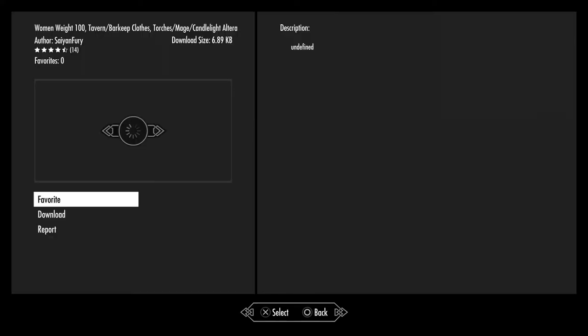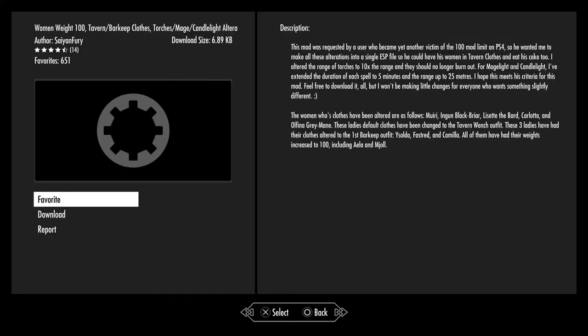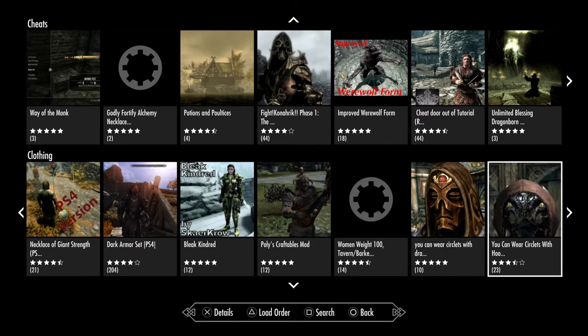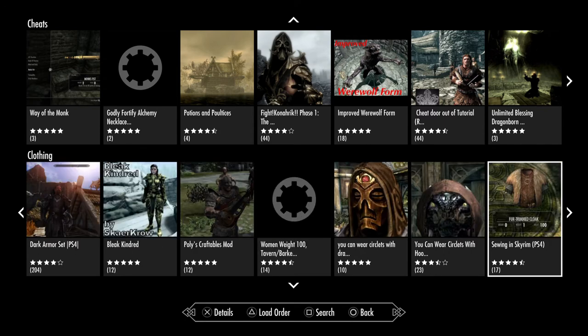Woman Weight 100. Tavern barmaid clothes, torches, mage candlelight alteration — this mod was requested by a user, yet another victim of the 100-mod limit on PlayStation 4, so he wanted to combine all these alterations into a single ESP file. You can wear circlets with dragon masks. Straightforward. You can wear circlets with hoods.